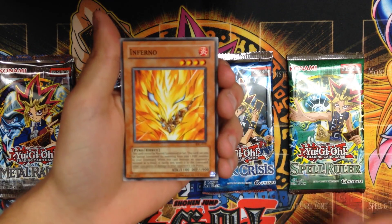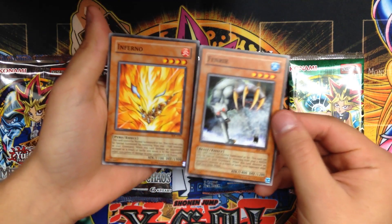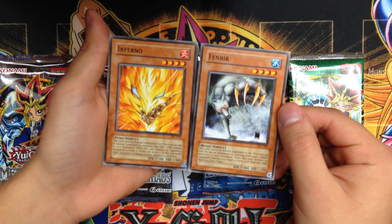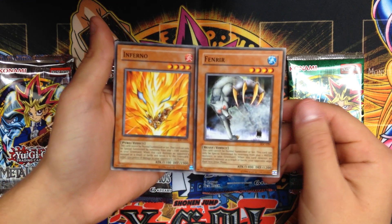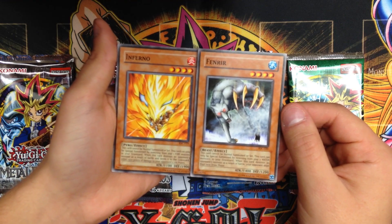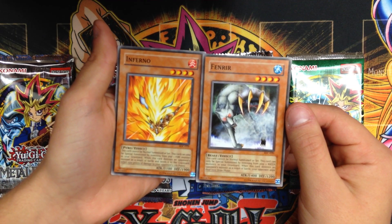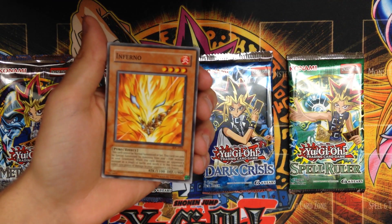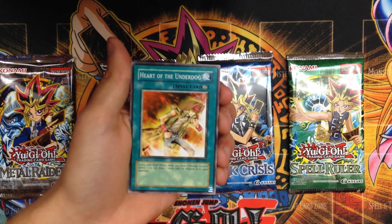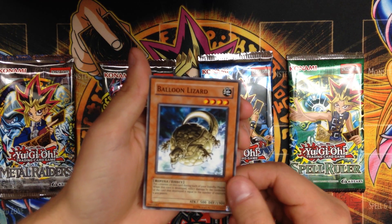Inferno — pretty cool to see Inferno and Fenrir together, the fire and water versions of basically the same card. Inferno obviously had the better defense, but as far as effects go, I wouldn't say one had a better effect than the other — they were both very conducive to their respective deck strategies. They were both in the structure decks for fire and water — one burns life points, the other is reliant on attack. Heart of the Underdog and Balloon Lizard round things out. We pulled Chain Disappearance for our rare there.